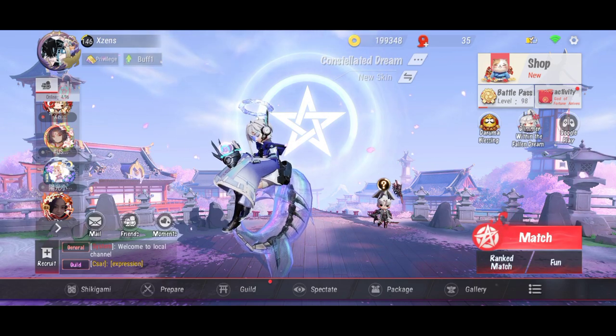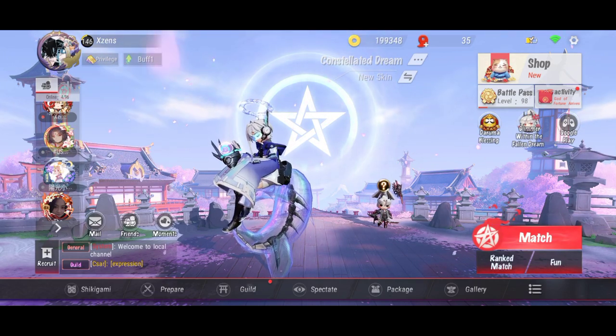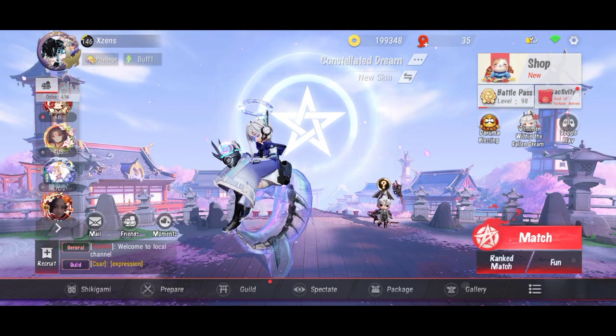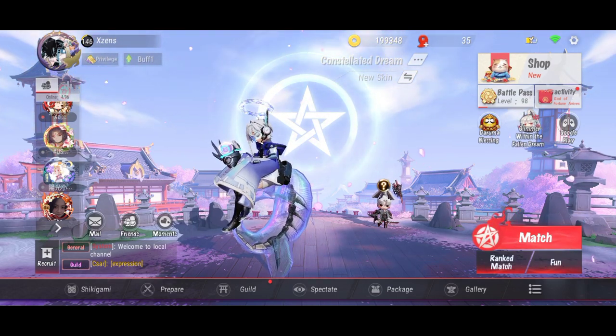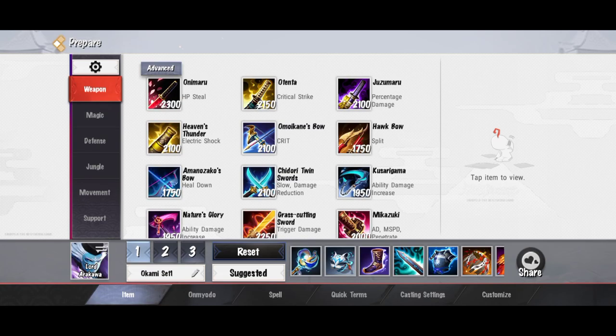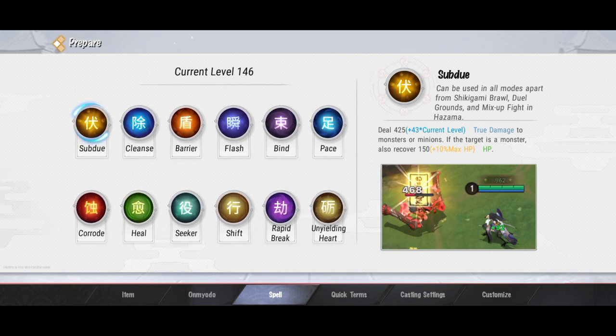Halo guys, konten di video ini agak beda ya. Untuk kali ini, di sini gue bakal bahas sedikit tentang spell sama omyodo ya. Jadi gue bakal mulai dari spell dulu, langsung klik tab spellnya. Untuk yang pertama, di sini ada spell Subdue. Dia ini fungsinya buat jungler ya, pokoknya kalau kalian pilih role jungler itu wajib pakai spell ini.